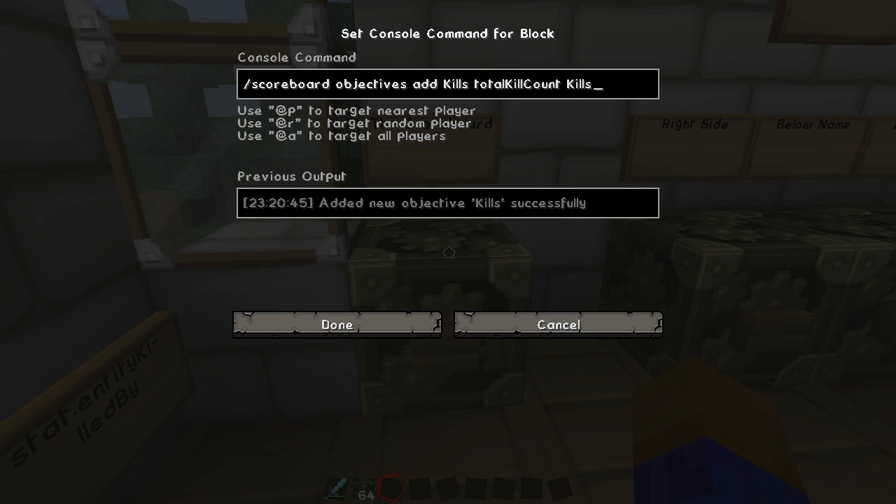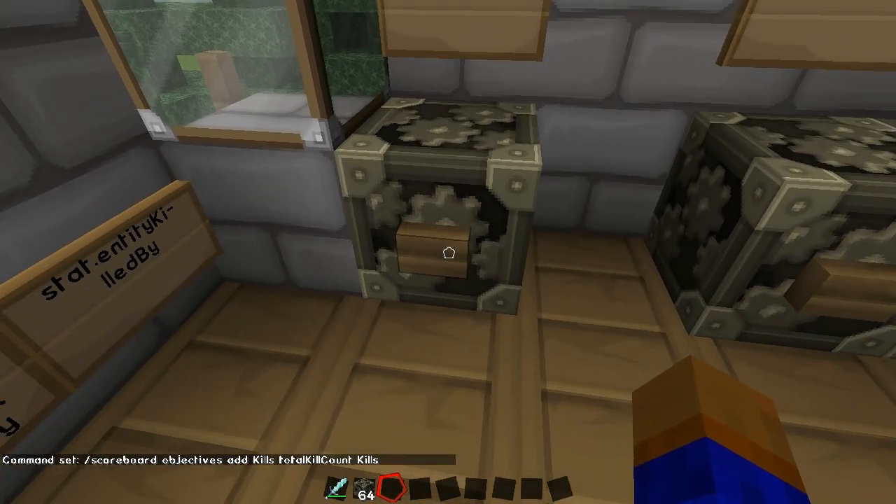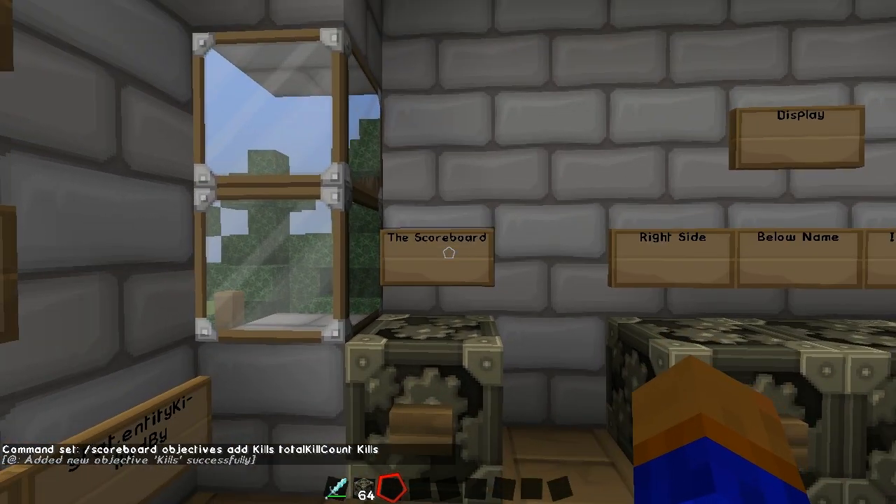This last part is what you want it to say in the display. So for instance, if we're going to set up the one on the right, which I'm sure a lot of you are used to, this word is going to be on the top — it's going to be what people think you're actually keeping track of. So in our case, it's going to be kills. We set that up, apply a redstone pulse, and it's going to add the objective of kills.